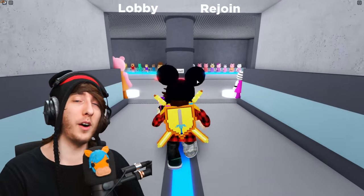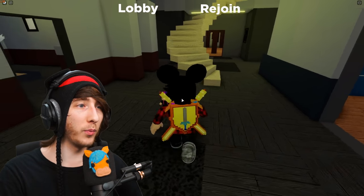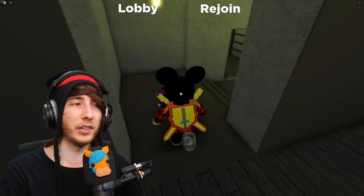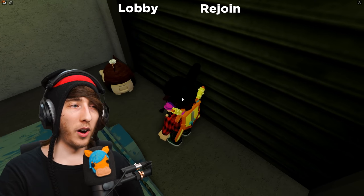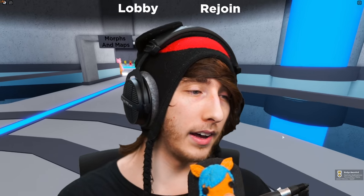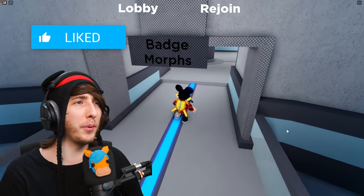Next up we're going to do the Tattletale secret. The Tattletale secret is inside the Chapter 3 map - the gallery map. We're going to go to the garage. If you've played Tattletale, it's a very popular game and a lot of YouTubers have played it - you'll recognize the garage. Right back there is Tattletale, and that is actually really creepy. We're going to touch it and it gives us the badge - it does jump scare you, so watch out.